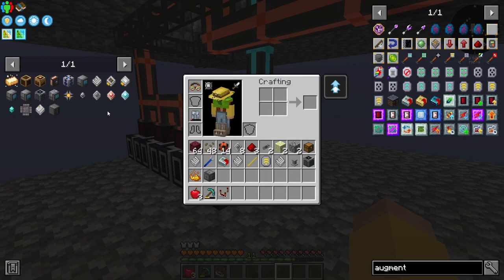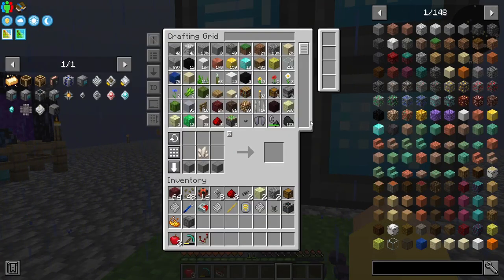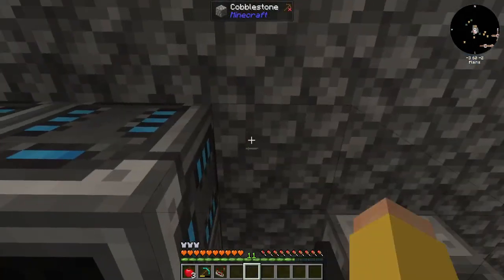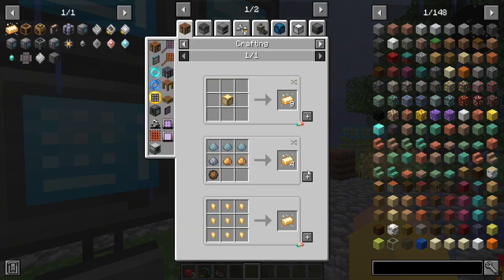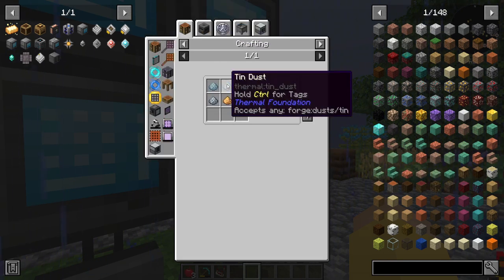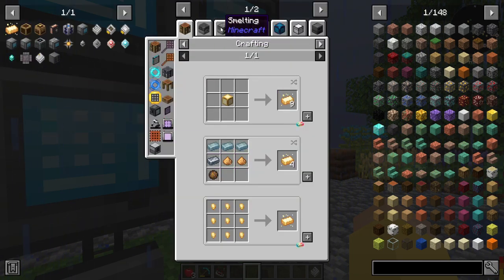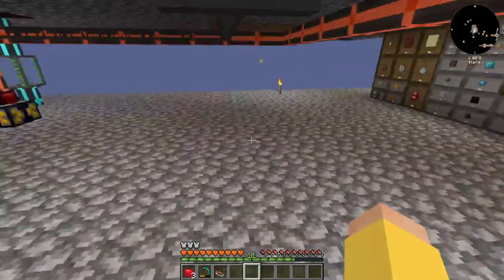Crisis averted. I did look up ways to make RF with Create, so that's probably what we're about to get into. I need lumium, so I'm just going to put this crafter here. Let me do patterns for lumium - lumium blend would probably be the better option. Lumium blend into lumium ingots, which is going to need a furnace, but for now I'll just do it manually.